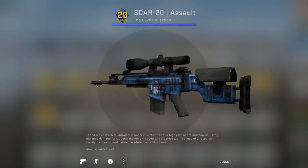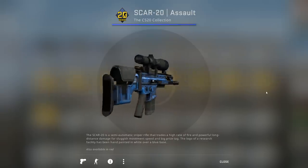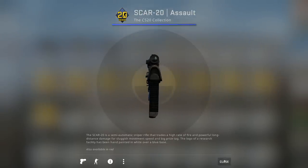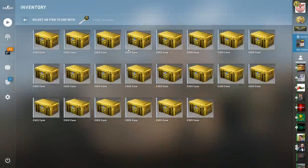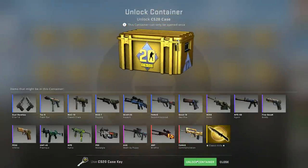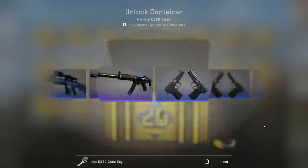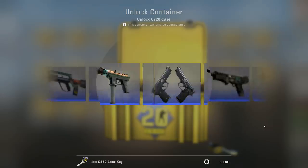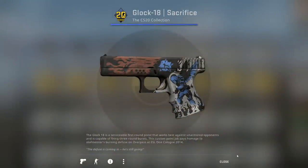For the Classic Knife, I think I would prefer the Vanilla over the Crimson Web, Stained, Blue Steel, and all the other stuff by miles. But I don't really think I'm going to get anything, because I actually managed to unbox two rare special items last weekend — I managed to pull a pair of gloves and a Butterfly Knife, Case Hardened.